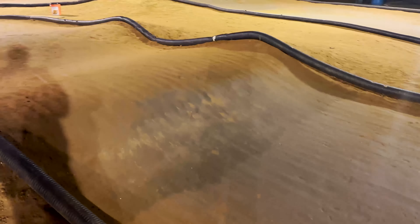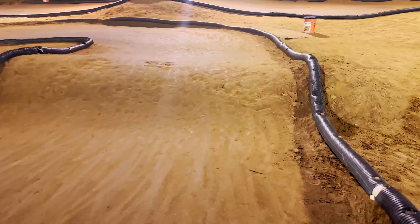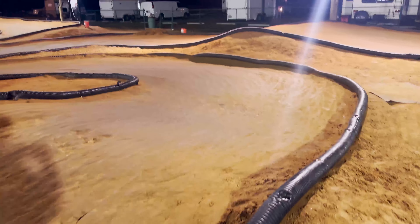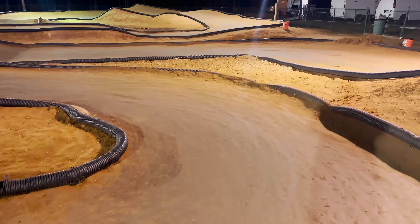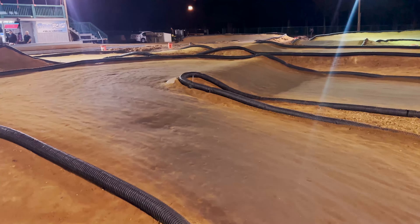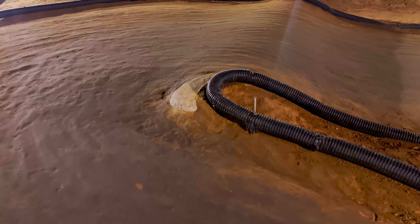And then go into this left turn right here, followed by a double into another banked area. This turn was really key — you wanted to hit the double on the right side so you could clear it; if not, you would land up top, because the width of the inside of the track is a lot shorter distance and the face of it is a lot different, as you can see right there.